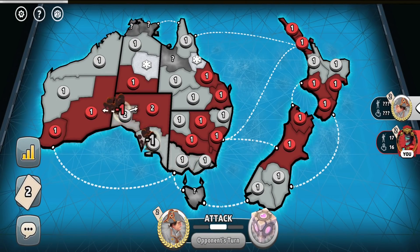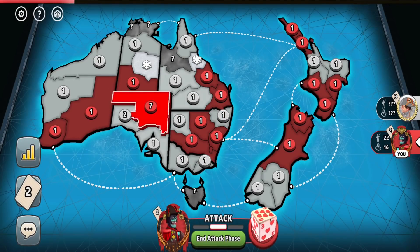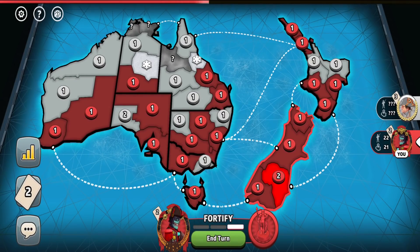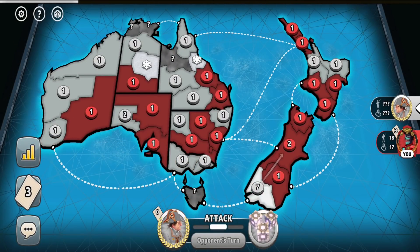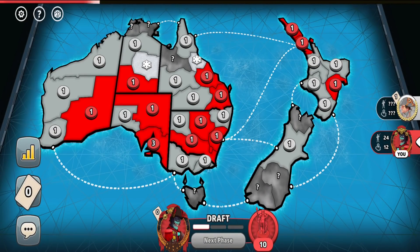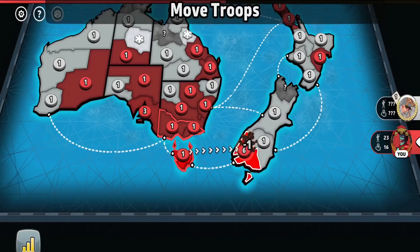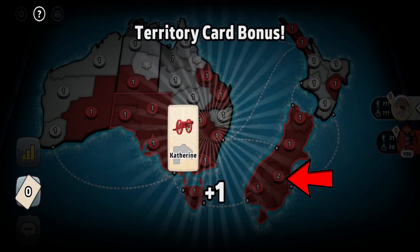My opponent in the third turn continued capturing territories to decrease my territorial troop bonus, and I tried to recapture as many territories as possible. At the end of my turn I realized I was taking the advantage — while the last turn I ended with 19 territories, this one with even 21. But very luckily for my opponent he had a set at 3 cards which was about to ruin my plans. But surprise surprise — I had a set at 3 cards as well. At the end of my turn I had 20 territories — 1 fewer than last time — but with even 3 continents.